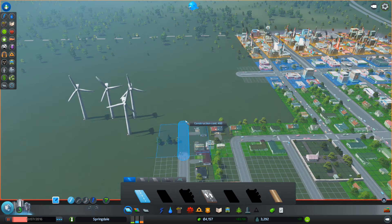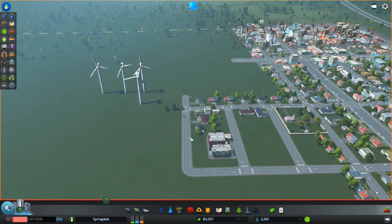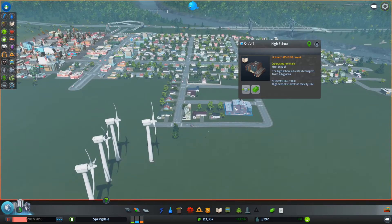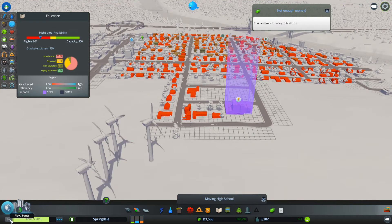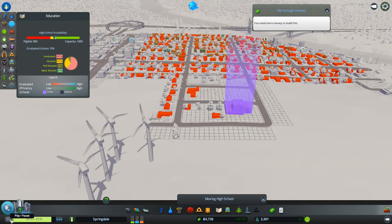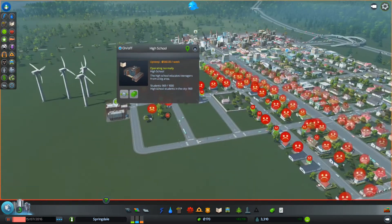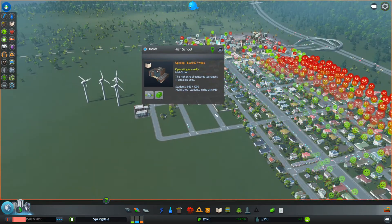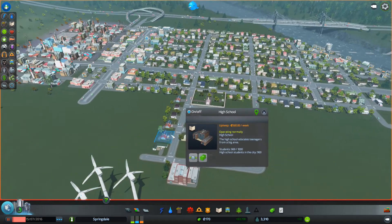That's the budget panel - wanted to show you that before ending the video. Let's fix this and then we'll end. Move this guy back to where he was supposed to be. Relocation costs 4,000 - okay. I didn't know it cost money to relocate, but it's much better than buying the whole thing over again. They're sad that it moved but then happy I replaced it - yeah, that makes sense.